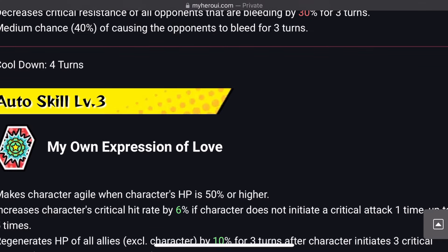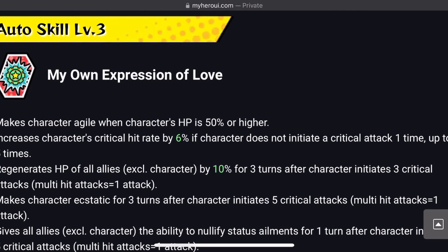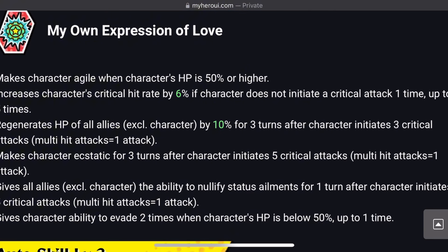First auto skill is 'My Own Expression of Love.' Makes character Agile when character's HP is 50% or higher. Increases character's critical rate by 6% if character does not initiate a critical attack, 1 time up to 5 times. Regenerates HP of all allies excluding herself by 10% for 3 turns after character initiates 3 critical attacks — multi-hit attacks equal 1 attack. Makes character Aesthetic for 3 turns after character initiates 5 critical attacks.